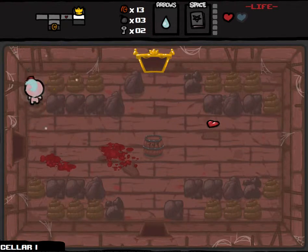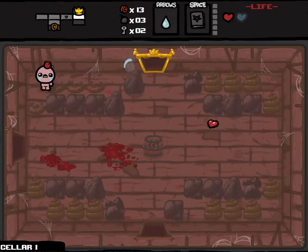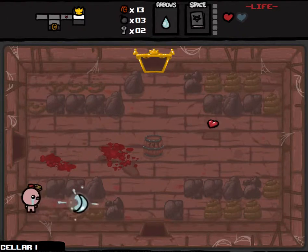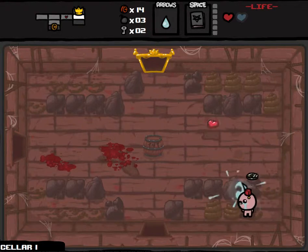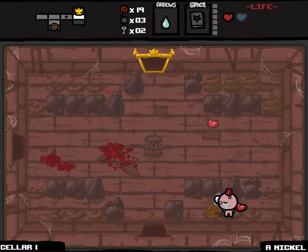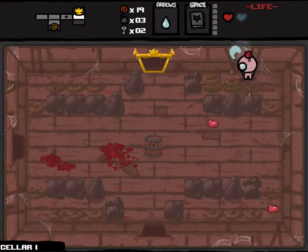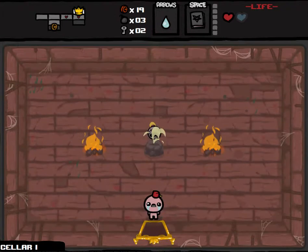13 cents brings us 2 cents away from the shop. Hopefully by shooting some of this poop we'll be able to access those transient 2 cents. There's one of them, and one more — we're going to the shop, baby! We got ourselves a nickel, so we're actually doing pretty good with consumables in the early game. I'm pretty happy about that. Let's see what's in our item room.